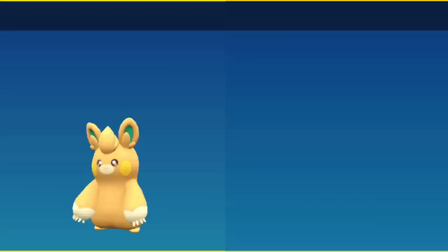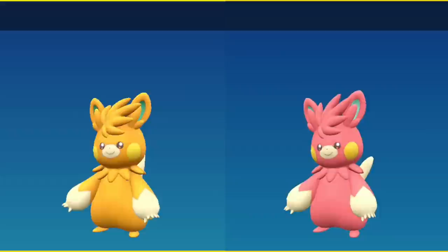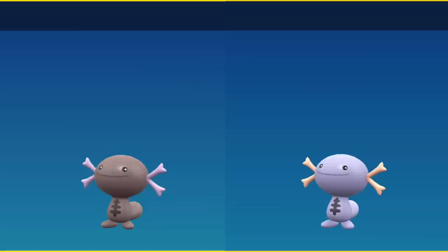That red extends through its evolutions, although its second form is a little bit more pale, and come its final form it's very noticeable. Here we have Paldean Wooper — regular on the left, shiny on the right. You may be thrown off a little bit because regular Wooper is going to be very close to the shiny color on the right. This continues on for its evolution as well, however its evolution definitely goes a little more purple colored.